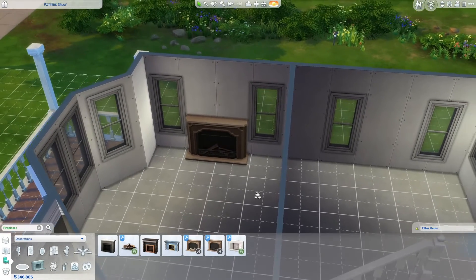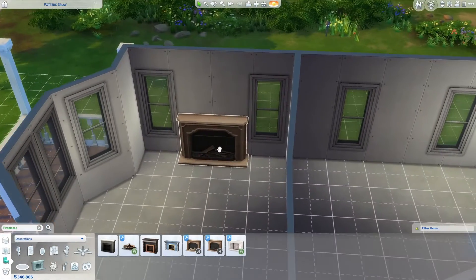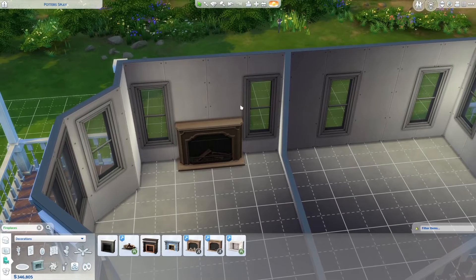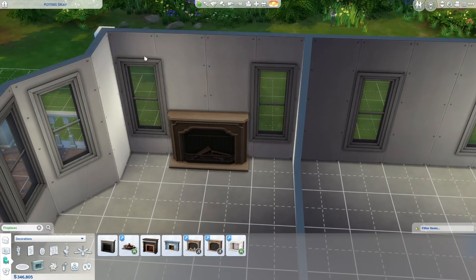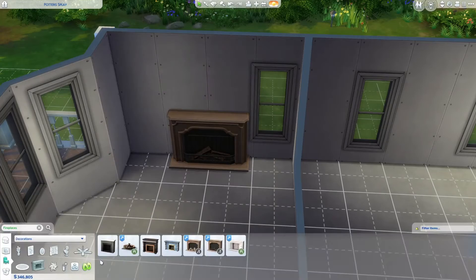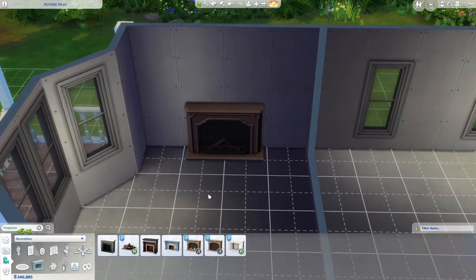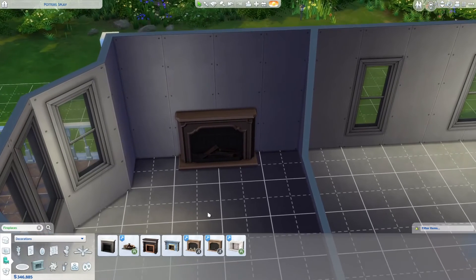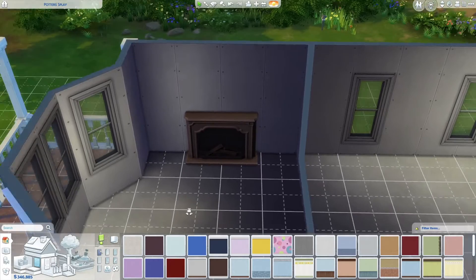Now do I want those windows? I'm just sort of rethinking everything, because I want to do a feature wall here with a big mirror and some shelves. Let's take these out for now because I feel like we've got enough light from that. Now I'm just thinking — this room is going to have the dark floral somewhere in it.